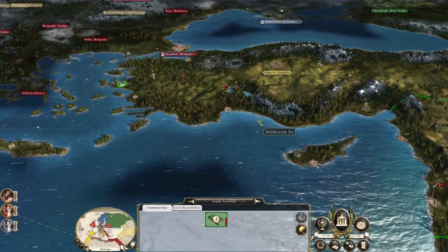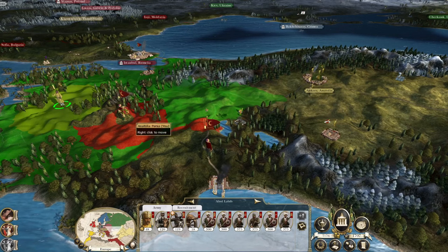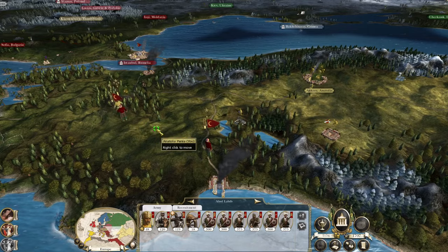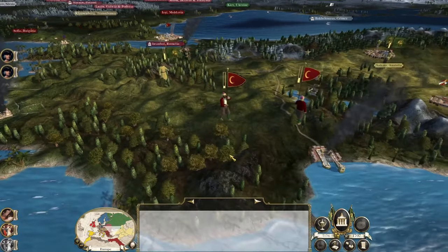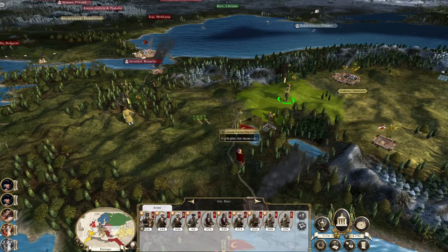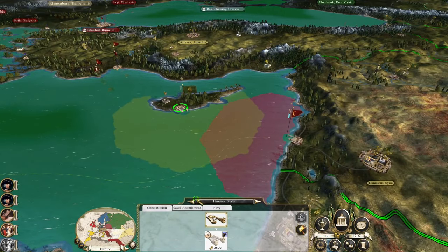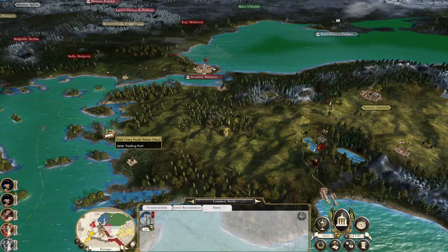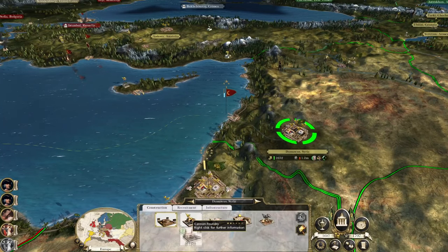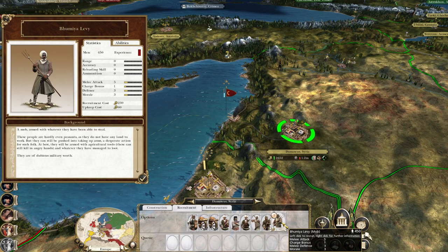Let's repair this. This army just comes back, gets to right there and attacks, then smashes them. Bringing you into play — get to Izmir. Let's get a Bohemia Levy to kick them out of Beirut.